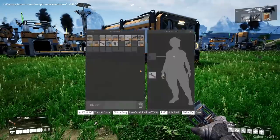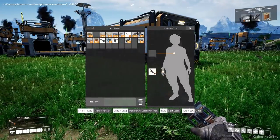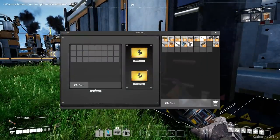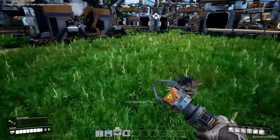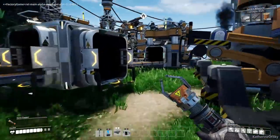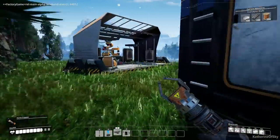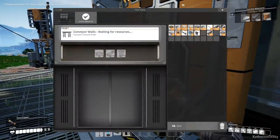I guess we should build the conveyor walls. Do we have enough stuff to build that yet? We need a hundred plates which I'm sure we'll get now that we have such a huge production of them. And then we need some copper cable which we have and of course the iron rods. So let's go ahead and send that off to the world and call it good. Yes, we're gonna get all the things. We're getting conveyor walls now.